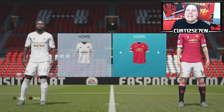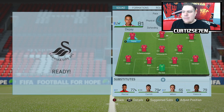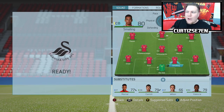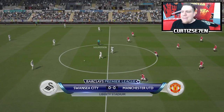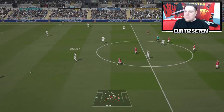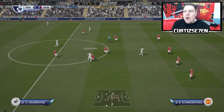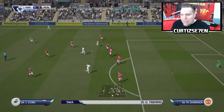Back in the Premier League, we are away to Swansea in a difficult game. Sticking with a 4-3-3 formation — Memphis, Rooney, and Mata up top. In the middle: Schweinsteiger, Schneiderlin, and Herrera. At the back: Luke Shaw, Rojo, Smalling, Damian, and De Gea in goal. Here we go at the Liberty Stadium in Wales. Swansea are a very good side — we're going to have to be at our best today.